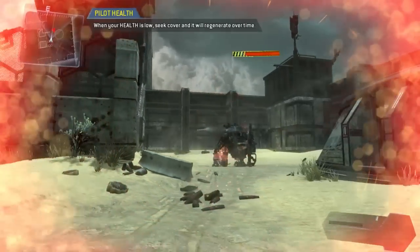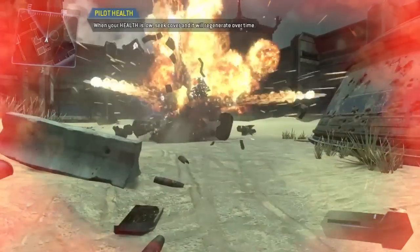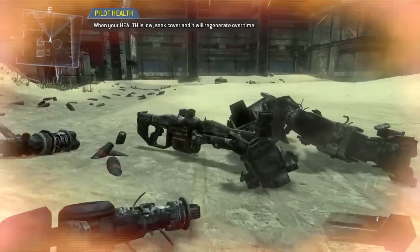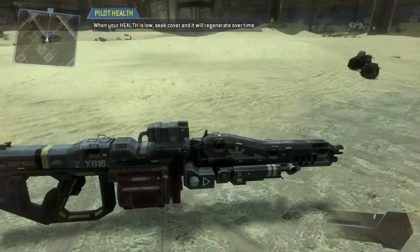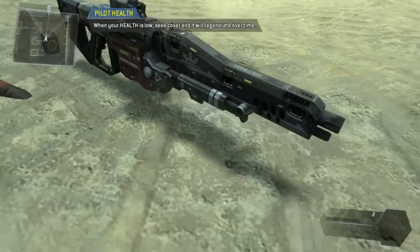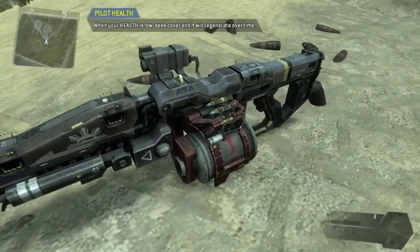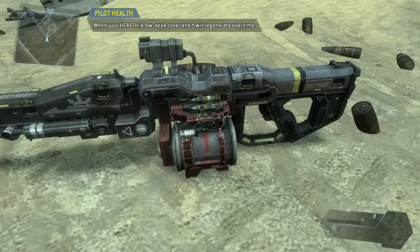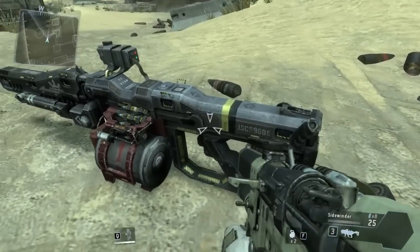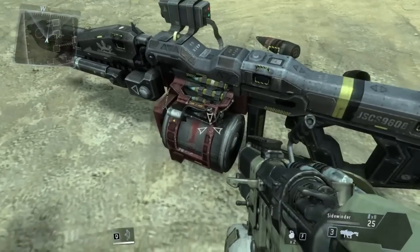For this certification, death simulation has been disabled. As a pilot, when your view screen tints red, you are close to death. Avoid taking damage from an enemy for a short time and your health will re-stabilize. Once the red tint on your screen fades away, you have fully recovered. Taking on a Titan is very dangerous even with the right weaponry.